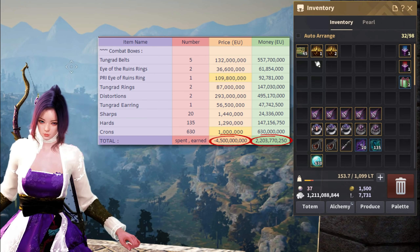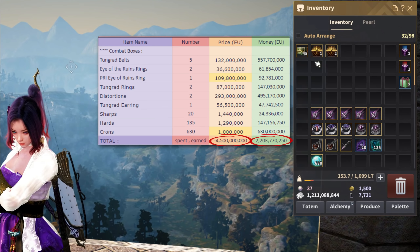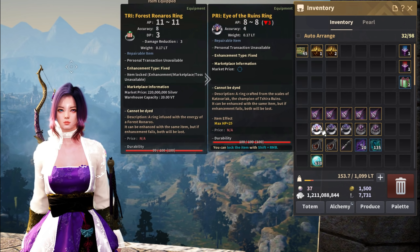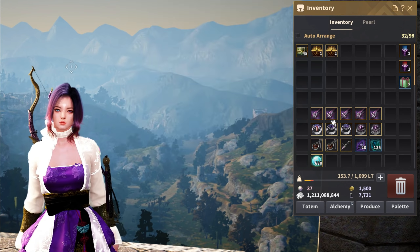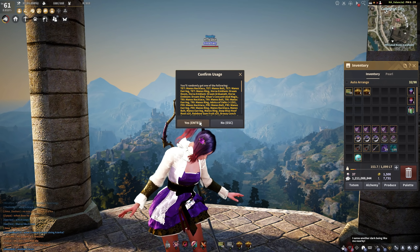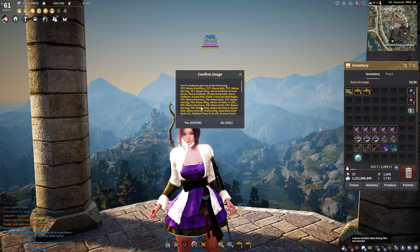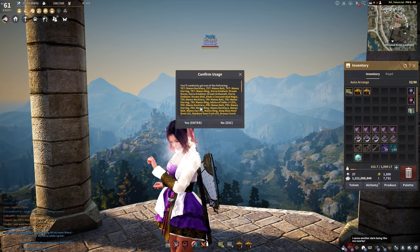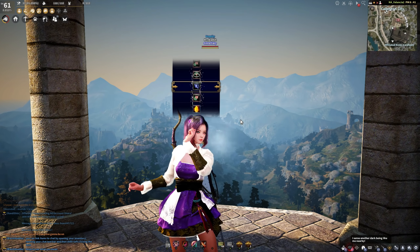It doesn't to me. I ended up with around 600 Cronestones by the end. I didn't do any math yet, so I'm just going to take guesses — while editing I'll make the actual math, so you'll see on screen whether I made money or not. After the 45 combat boxes I went into the life ones, and for these I just simply wanted one thing: a dream horse. Can you imagine how satisfying it would be to get my first and only dream horse from a Shakatu box? That would be the best case scenario.